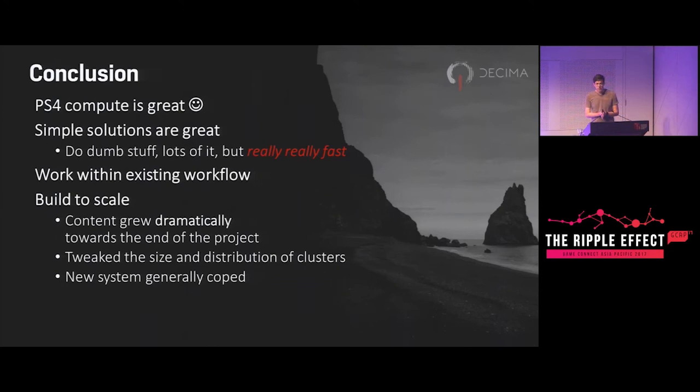To finish: PS4 compute is great and well worth making use of — particularly asynchronous compute, which is generically useful without getting involved with the graphics pipeline. It can just do stuff and you can think of it as extra processing time. I also think that simple solutions are really great — do things that aren't complicated, but lots of them and very fast. Really importantly, work within your studio's workflow because you don't want to upset your content creators. But also build with scaling in mind so that when they make all this content you can still draw it at the end of the project.